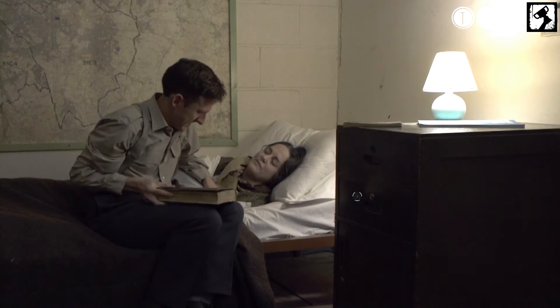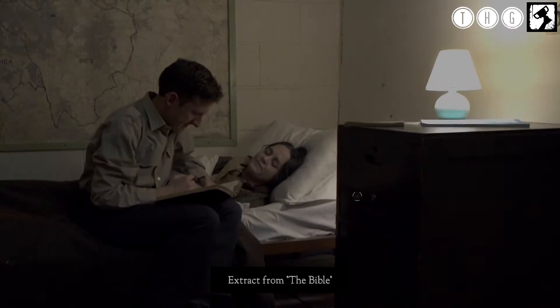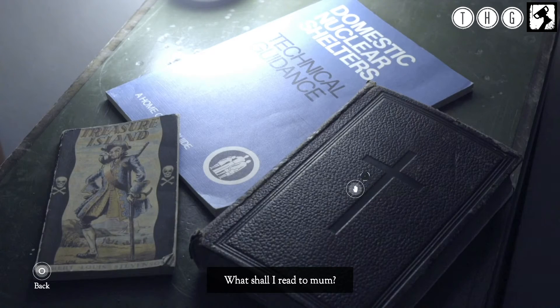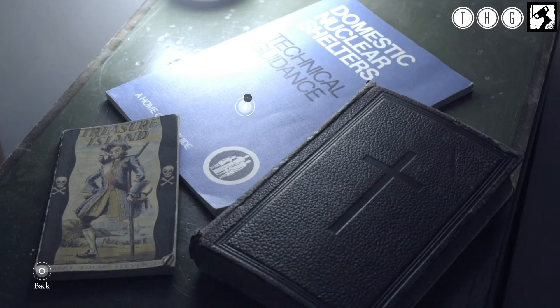So when first prompted to choose which book to read, choose the Bible to read to your mother. Continue through the chapter and when prompted to choose which book to read to your mother this time, choose the blue technical manual.